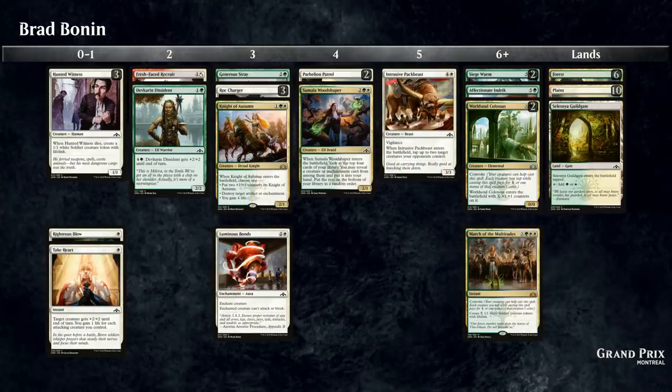Next up, we've got Ari Lax versus Brad Bonin. Let's take a look at what Brad's working with here. It looks like he's on just straight up Celestia. March of the Multitudes — that's a nice one. Also has a Night of Autumn in there.